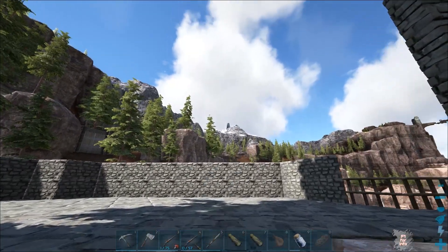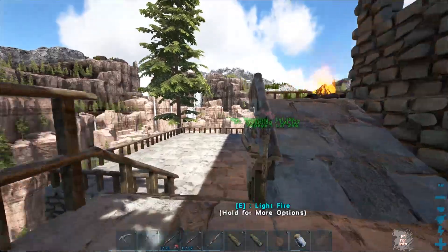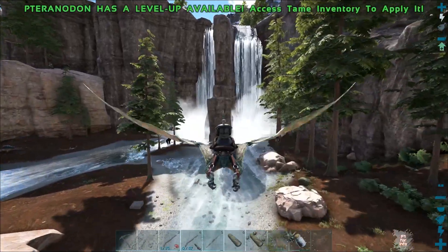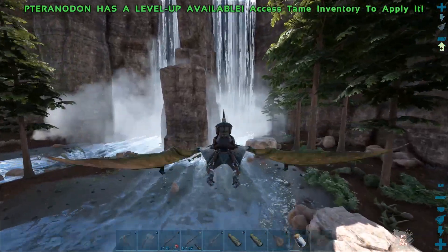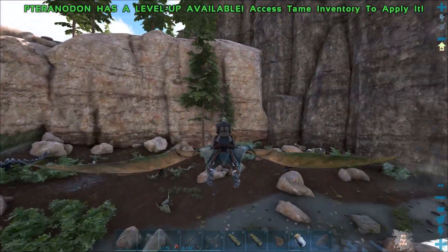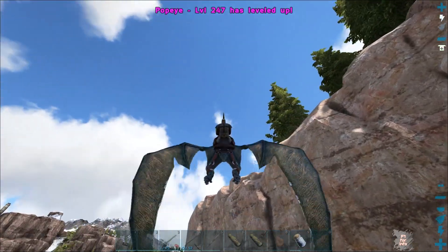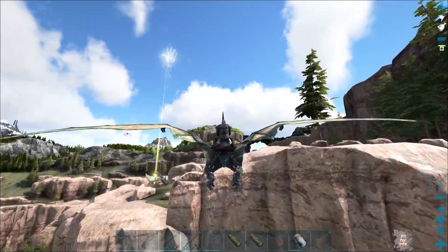I know that in that direction there are mammoths, and woolly mammoths are quite good at gathering wood. What do we need to tame a mammoth? Either a hell of a lot of berries, or raptors — to be precise, raptor eggs. From that you can make kibble to more easily tame a mammoth. So the next order of business will be the raptor taming spree.